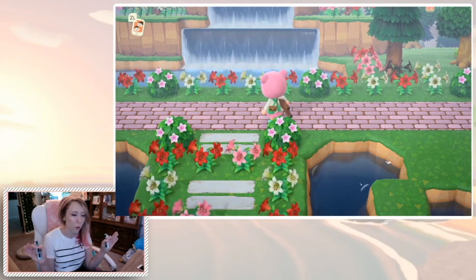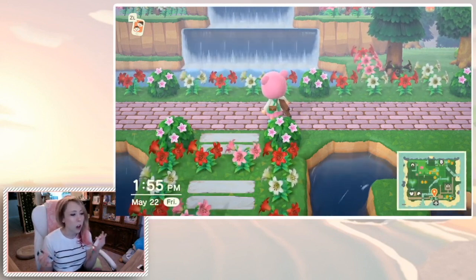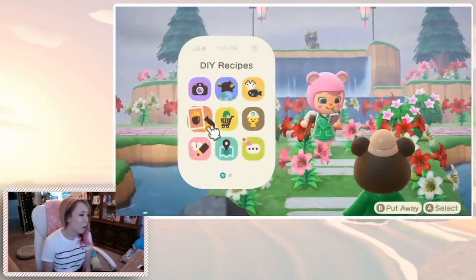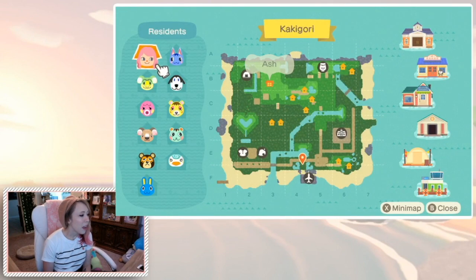I'm thinking I may switch out the red and white lilies and pink lilies with red, white, and pink hyacinths because I like how they take on color a little bit more. I think I just need to put more trees on the sides of this entrance and then it'll be more complete. Maybe I'll move the ponds a little more to the sides and add some trees at the beginning. Something's not quite right, but I've got time to fix it.